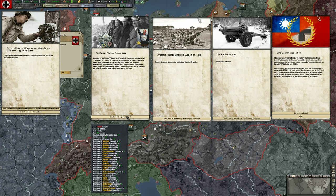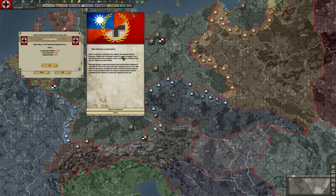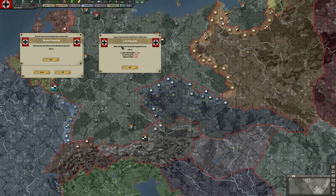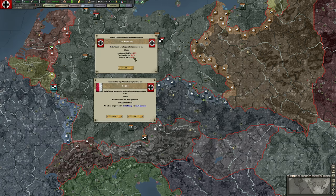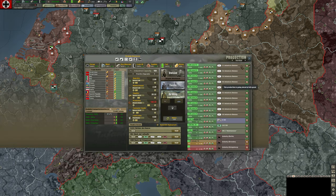We're gaining increases in relations with various countries from the Olympics but losing supplies. Engineers, artillery focus, pack focus — we wanted those. China-Germany cooperation: China wants to modernize, they want us to sell some equipment, and I think that's fine — agree to continue. Japan doesn't like it in the short term but we'll figure that out later. Right now we have low popularity, modified by national unity and international decisions we're making. In a totalitarian state it's interesting to look at but doesn't matter practically — they're not going to be allowed to run in elections.